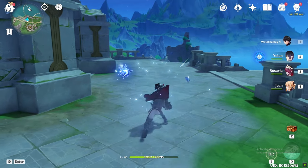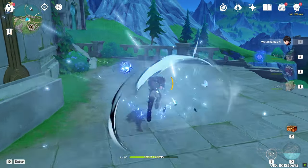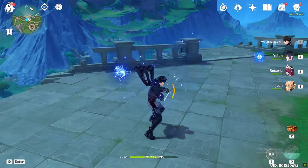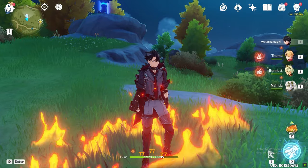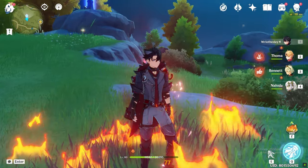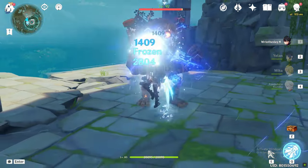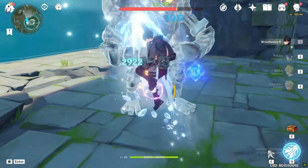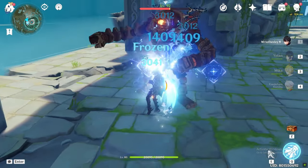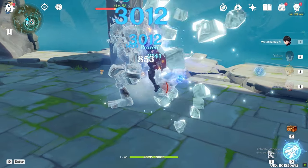In non-melt teams, it's really easy to use Wriothesley. You just need to spam his normal attacks and use a charged attack when you trigger his Ascension 1 passive. You can tell if his special charged attack is up by the visual cues — a red symbol will appear on him and you will see red flames around his body. His charged attack will shatter enemies and will cause you to lose 4-piece Blizzard Strayer uptime, but it is not much of a problem with enough hydro application as reapplying Cryo with him is very easy.